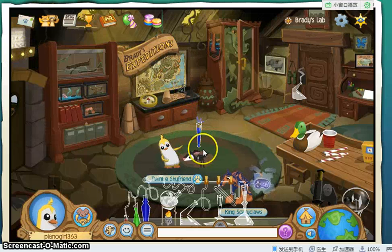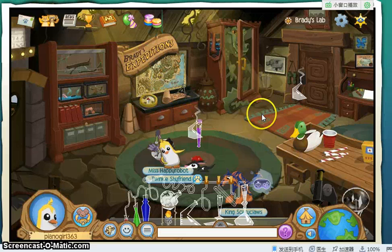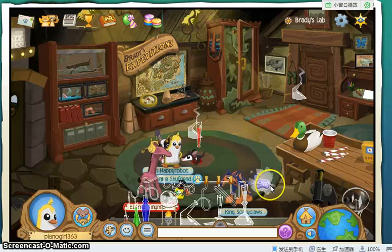Hey guys, welcome to another video. Today I'm going to do a tutorial on how to make a rainbow potion in Animal Jam. So you see in this potion room, you press on that.